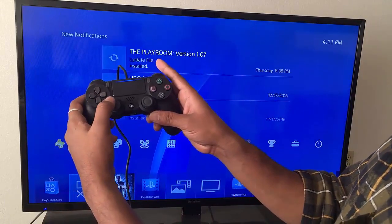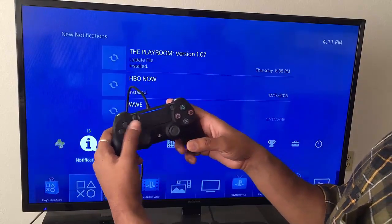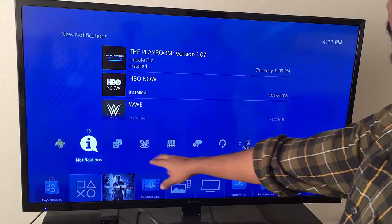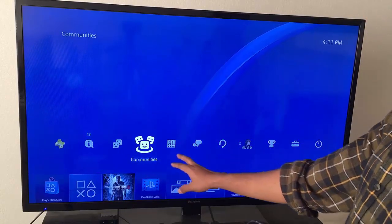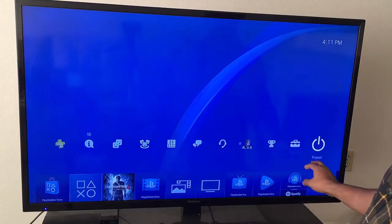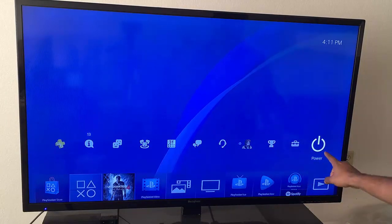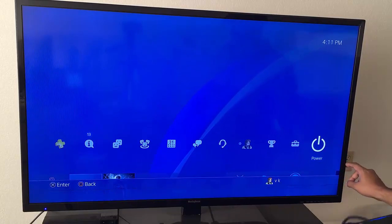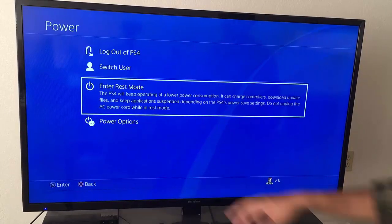Press the button and you will see the Settings here. You need to go to Settings. Under Settings you can see notifications, friends, and some other items. You need to find the Power Options here. Under Power Options, select it by pressing X.